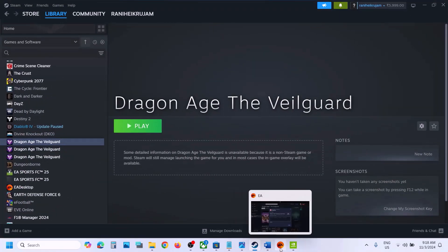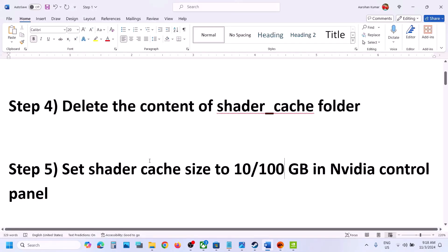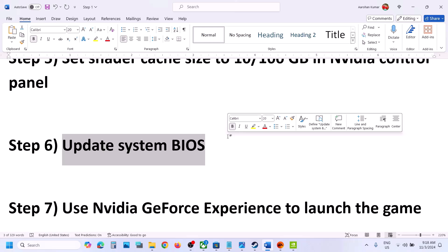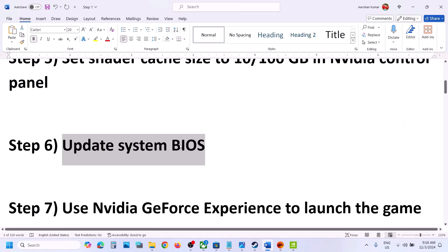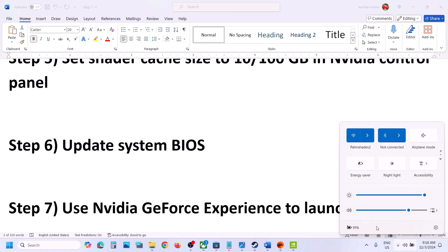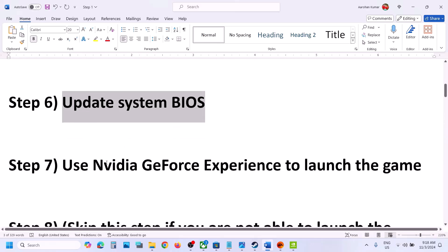The next step is to update the system BIOS — this has worked for many users. Go to your system manufacturer's website (Dell, Lenovo, etc.), select your model number, go to the driver section, and find the BIOS update. Install it. For laptops, make sure the battery is above 10% and the AC adapter is connected during the BIOS update. Your system will restart — do not unplug the power cable. Once the update is complete, log in and launch the game.